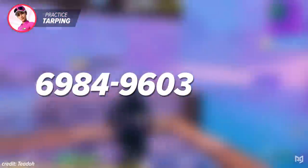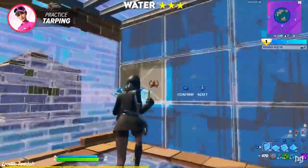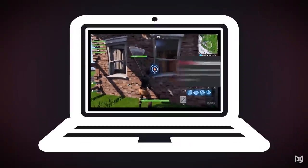The map code is 6984-9603-6912. If you're still struggling at tarping even when you're done with the map, you should definitely check out ProGuys.com where you can try out our master classes or innovative VOD review system to improve super fast.